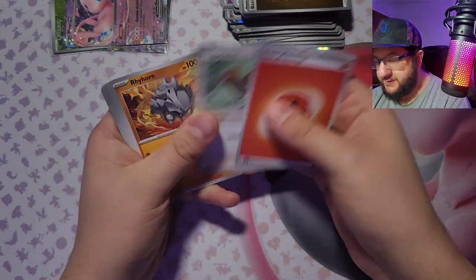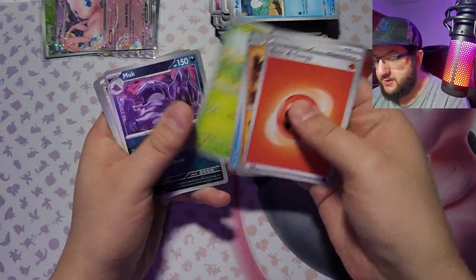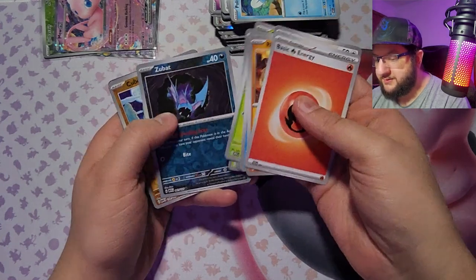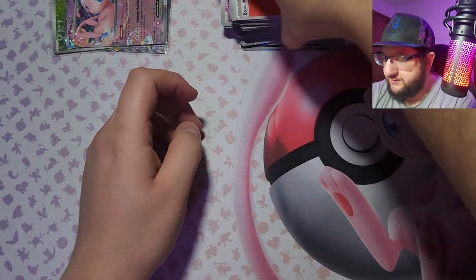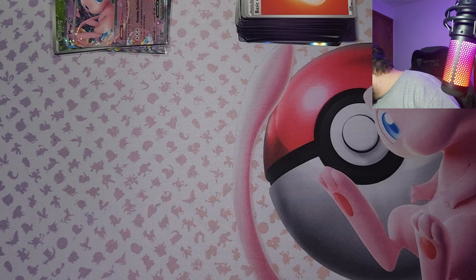Fire energy, Seadra, Rhyhorn, Magikarp, Oddish, Muk, Daisy's Help, Venomoth, Zubat, Cubone, and Marowak — Cubone and Marowak right there. I know I said 'always fighting energy' and if you're just tuning into my videos that's probably kind of confusing, but I got like six fighting energy holographics last video.